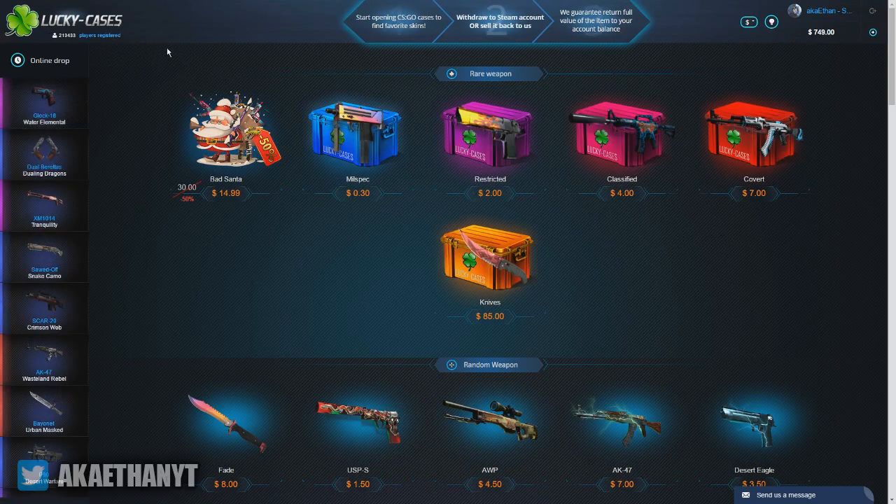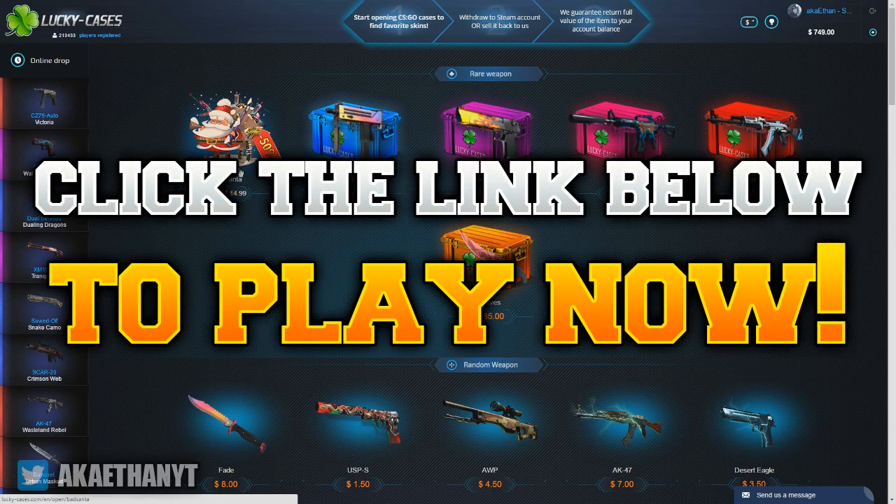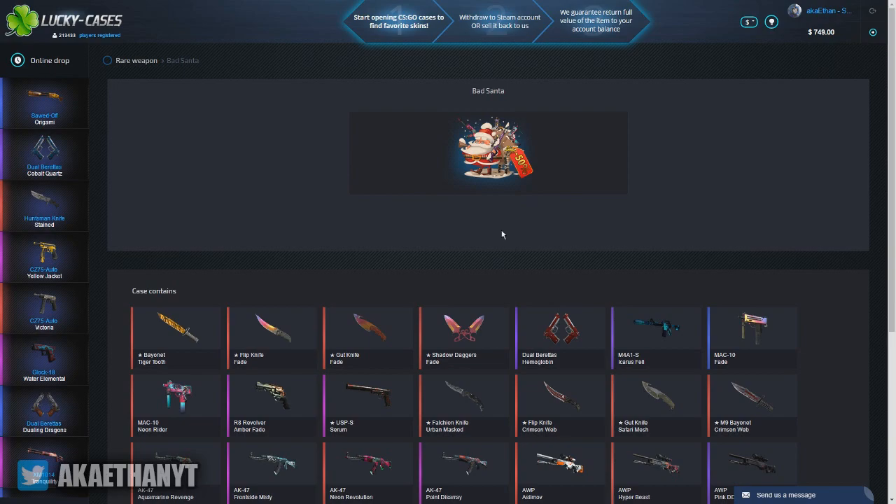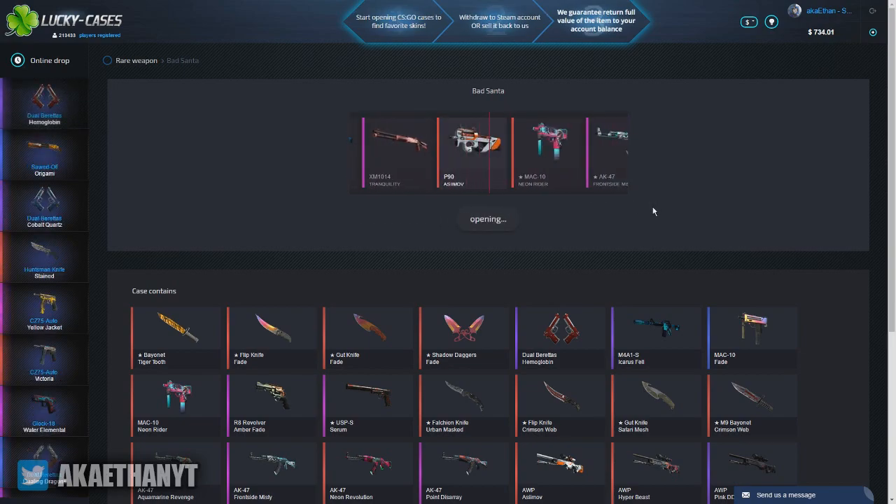I'm going to be opening up some cases on luckycases.com. They did give me some money to play with and open up some cases. I'm not really sure what I'm going to open, but they just added this case Bad Sancta, so I'm going to go ahead and open that. It's on sale for 50% off, so $15 — usually $30. Let's go ahead and open that and see what we get.